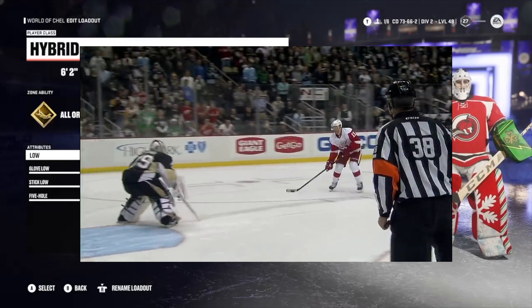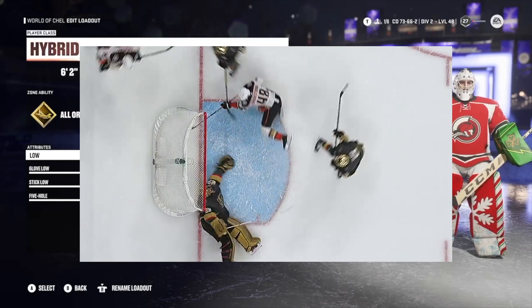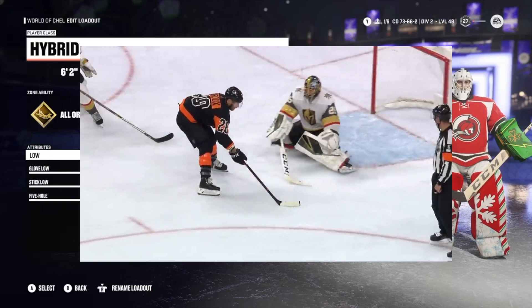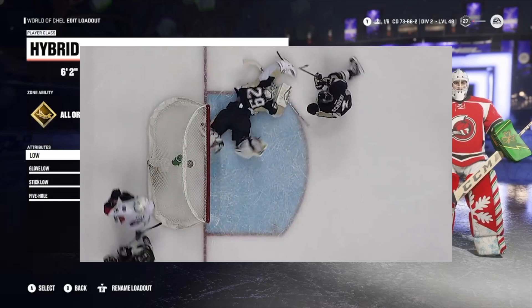All or nothing. He's great at poke checking and especially making saves after going for a poke check — he can still make saves. I got Last Stand, which is great on penalty shots and breakaways, and Contortionist. He's not the most technical goalie, but he's so flexible and agile and his reflexes are insane. That's kind of what I tried to make here.